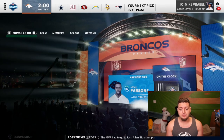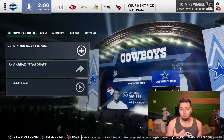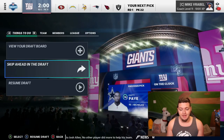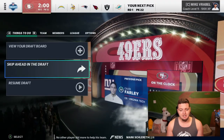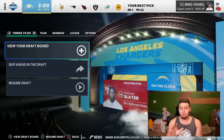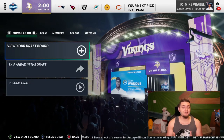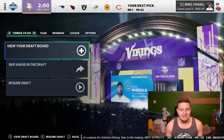Tenth pick, Dallas Cowboys go Quincy Phatt out of Michigan, defensive end. Pick 11, Caleb Farley, Virginia Tech cornerback — I think the Giants probably need a few bigger positions than that. The 49ers get Rashawn Slater, listed as a right guard at 74 overall. Then Jalen Waddle goes to the Chargers — pair him with Keenan Allen and Mike Williams. Oh my, that would be a sick trio for Justin Herbert to throw to.